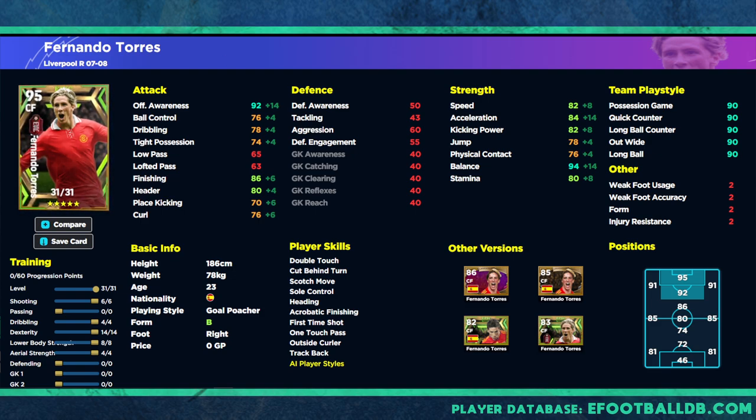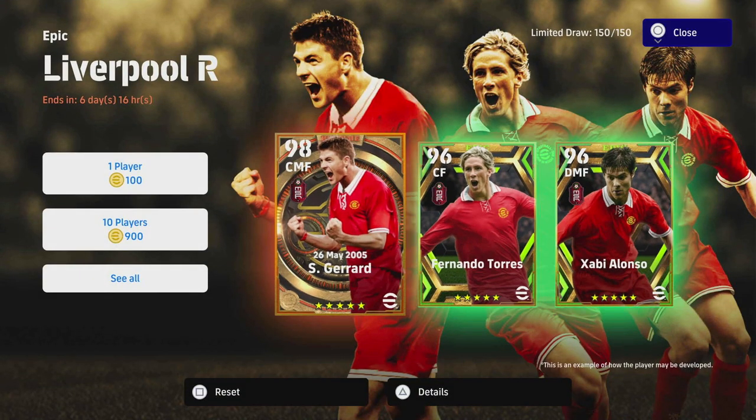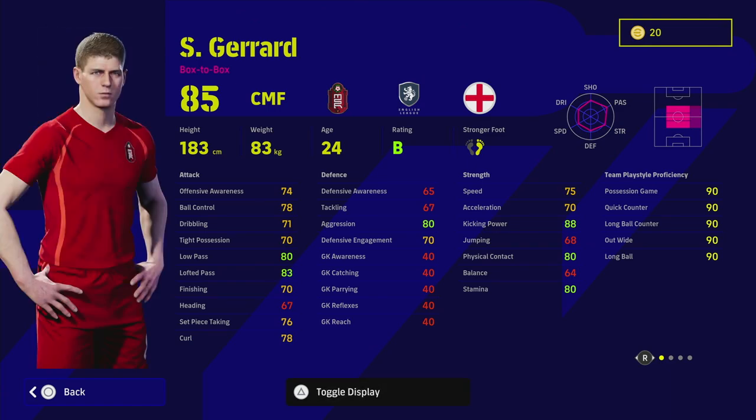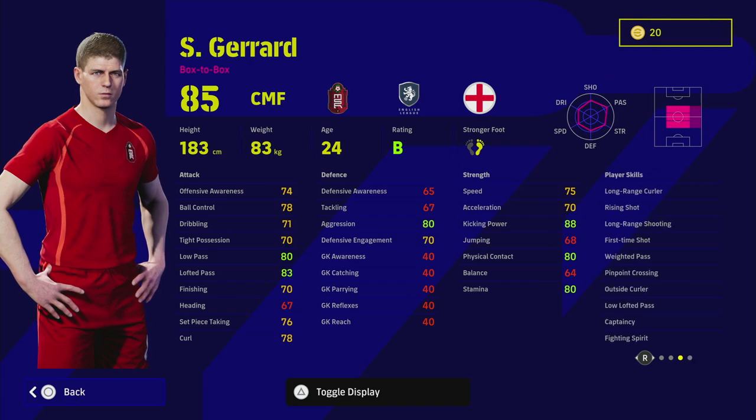Next up we have Stevie G. He is the epic big-time player, with 33 levels to go, from the May 5th game matchday, with unwavering form. Stevie G was one of the most consistent players that ever played for Liverpool — a beast of a player. He was a box-to-box demon in real life, and I think they've captured this card quite well with a lot of different ways to train him up.